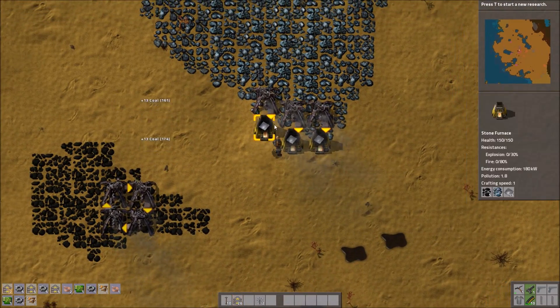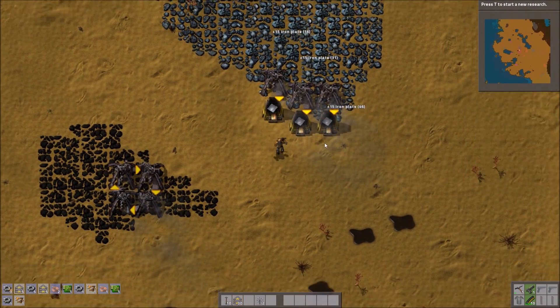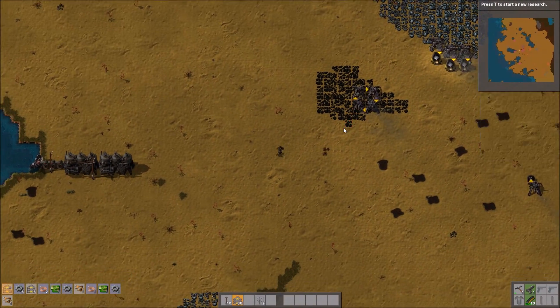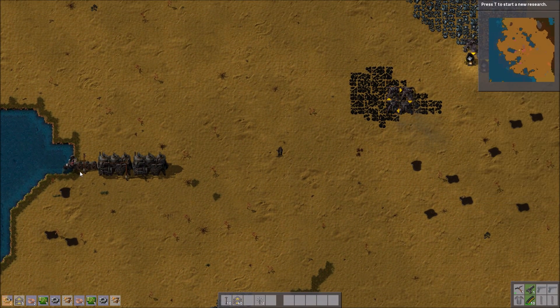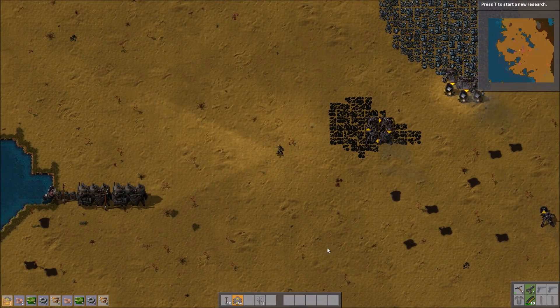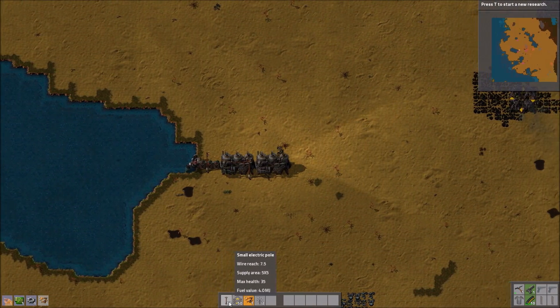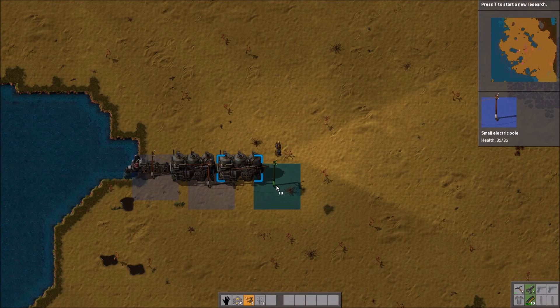The first thing I want to automate is the production of coal. It technically is already automated, but I don't want to burn coal — well, I will be burning coal whilst doing it, but I don't want a separate system. So we need some power pylons.